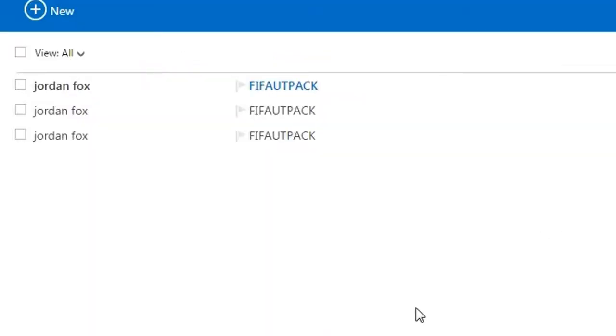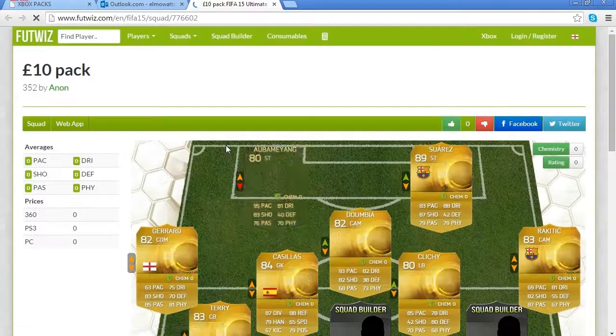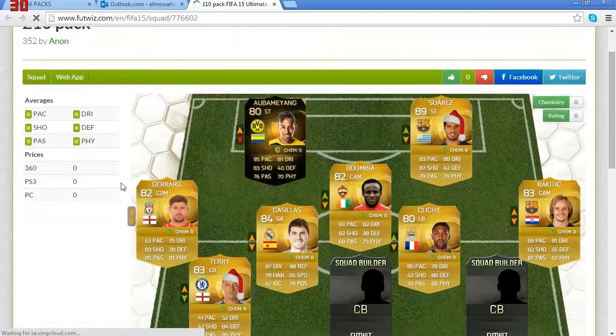Jordan Fox, the guy, has sent me the email: 'Thank you for ordering the £10 pack. Please list a player with the value squared below for three days. The pack contents are below.' Here we go — opening up. Who do we get in our £10 pack? In-form Aubameyang and Suarez with a Santa hat! That is pretty sick. Suarez is worth quite a lot, Aubameyang in-form is worth quite a lot as well. The others are kind of mediocre, but that's not a bad pack whatsoever for £10. I'm going to wait for these prices to load up to see how much this is actually worth — whether we made a profit or not.